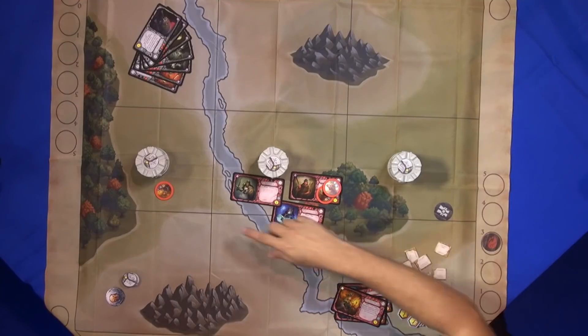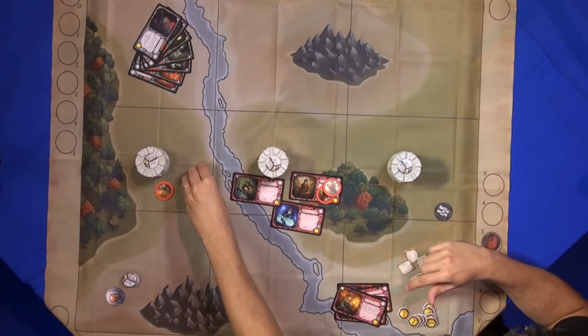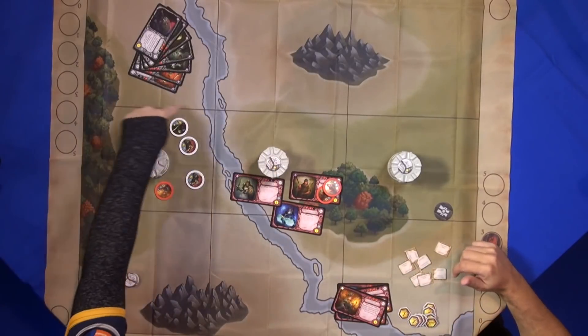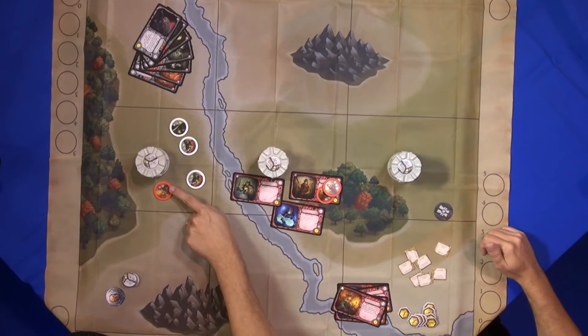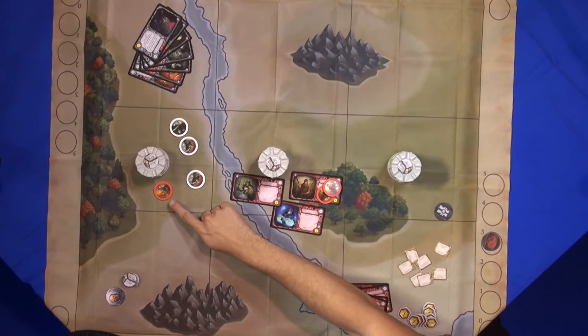During the game you can make units fight if they are together with other units inside the same area — inside the square. You just sum the strength value and reduce the strength of the opponent, and those are the damage that you get.